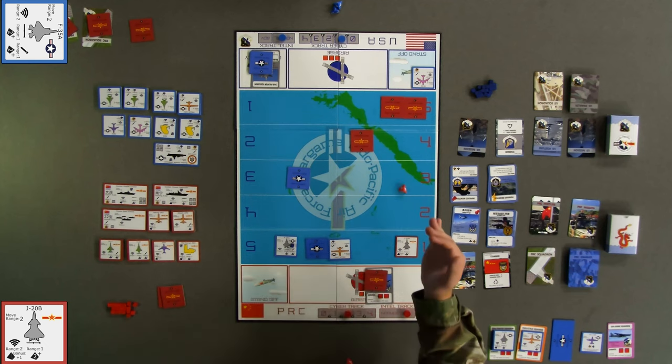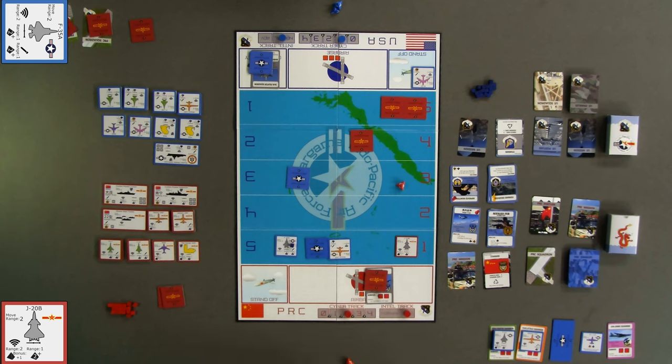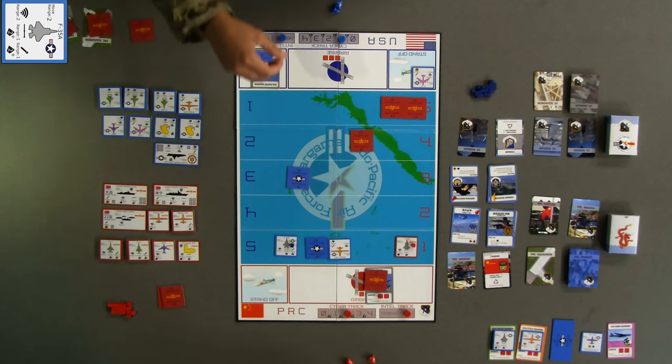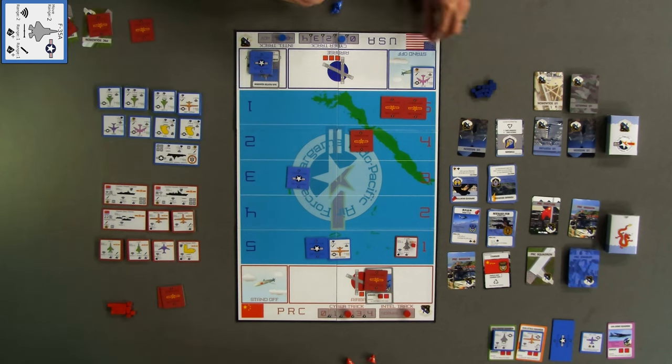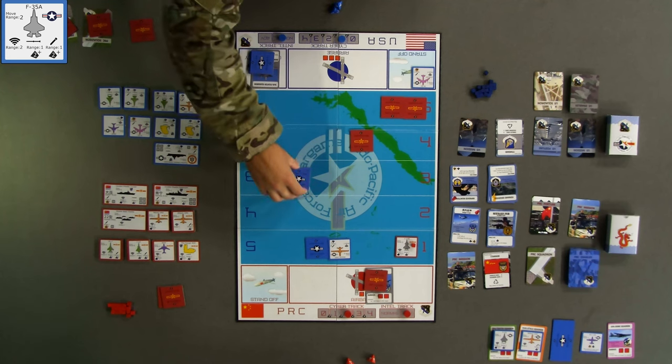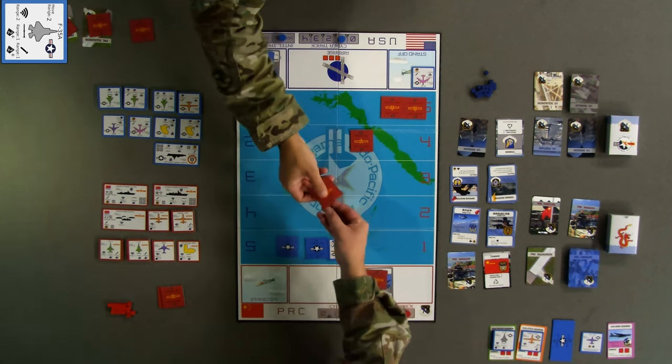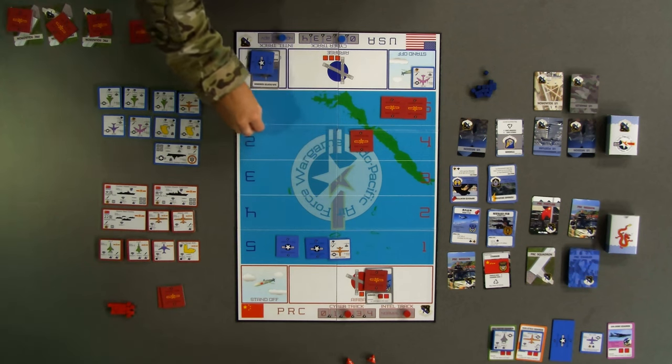Red begins turn nine by returning the second Winchester J-15 from red band 5. Skipping the move step, red uses a J-20 in red band 1 to attempt to acquire the Winchester F-35 before it returns to base — rolling a 3 plus the +1 acquisition modifier, successfully acquiring and flipping the F-35 token. Red then attempts to shoot the F-35 using the J-20, rolling a 1; since the J-20 air attack value is 2, the attack misses and the J-20 goes Winchester. For blue's ninth turn, the Winchester F-35 returns to the contingency location, blue moves an F-35 from band 3 to band 5, and attacks the acquired J-20 in blue band 5 using two dice — rolling a 3 and a 2, destroying the J-20 and driving the F-35 Winchester.